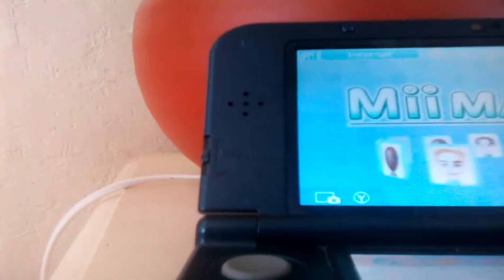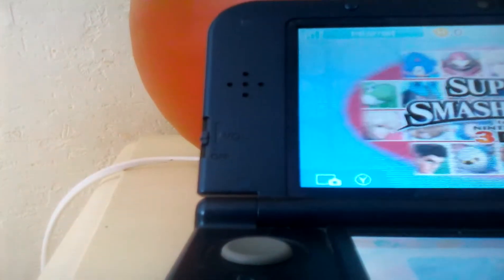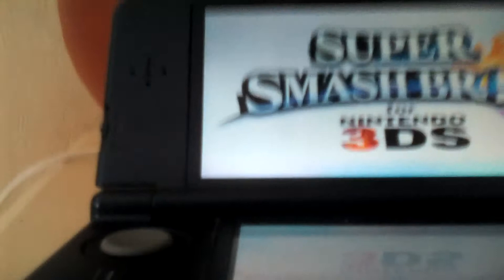Go to Smash Bros — there it is. Smash Bros, the normal Smash, or else it won't work. The demo doesn't work for me, so get the normal one — or $30 just for June, I guess. Super Smash Bros — now click, press any button.